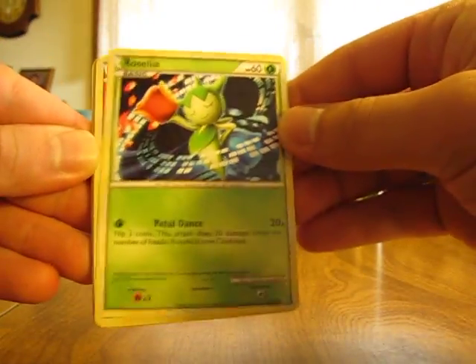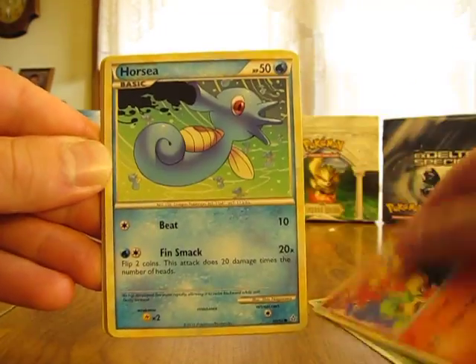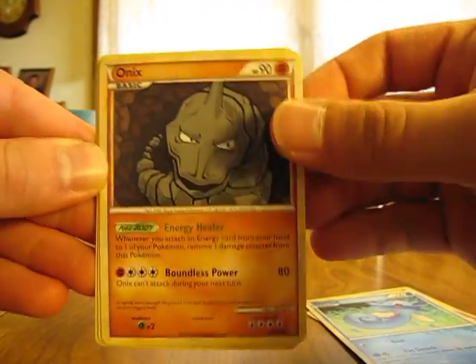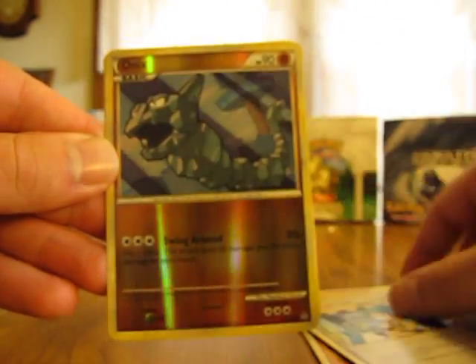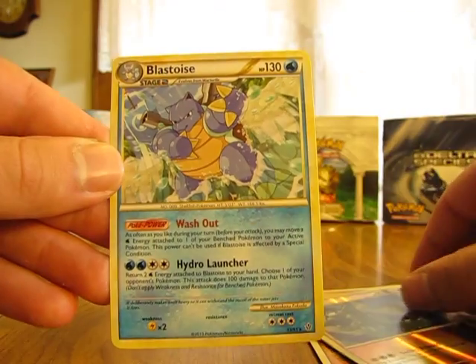We have Roselia, Magmar, Horsea, Onyx, Vulpix, Kakuna, Poliwhirl, MC's Chatter, Onyx Reverse, and a Blastoise.